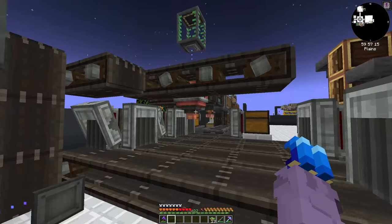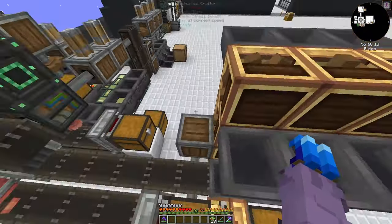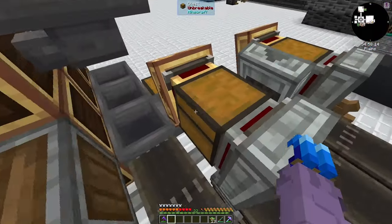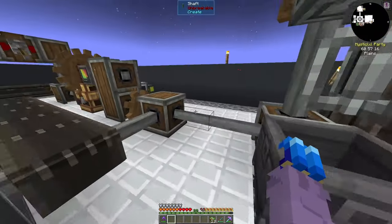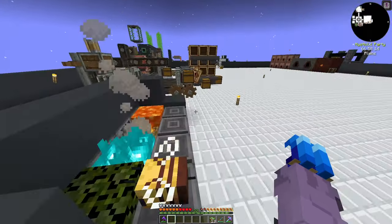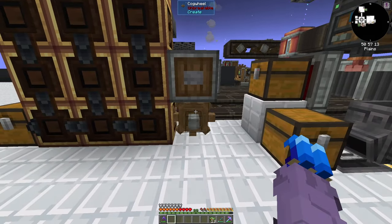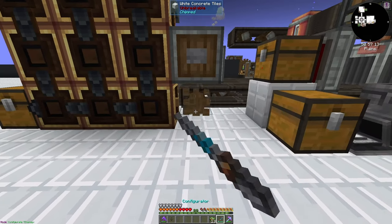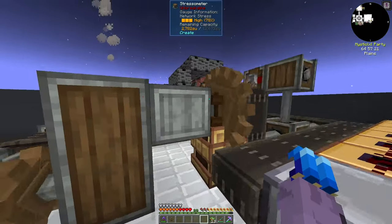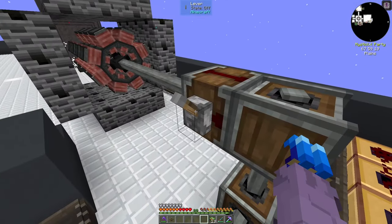Belts don't use up stress units, so the belts running back and forth are actually fine. Our mechanical crafter over here eats up a decent amount of stress units while it's on, so I should add a clutch to it. If I remove it — wow, that freed up 2000 stress units.